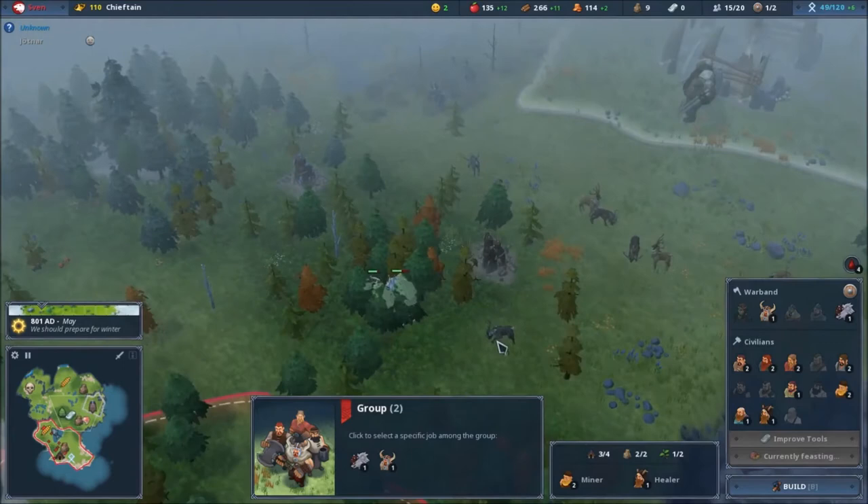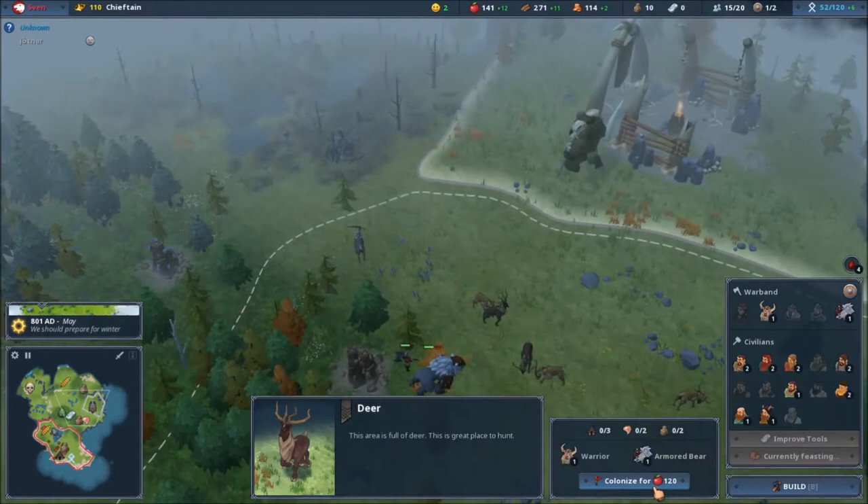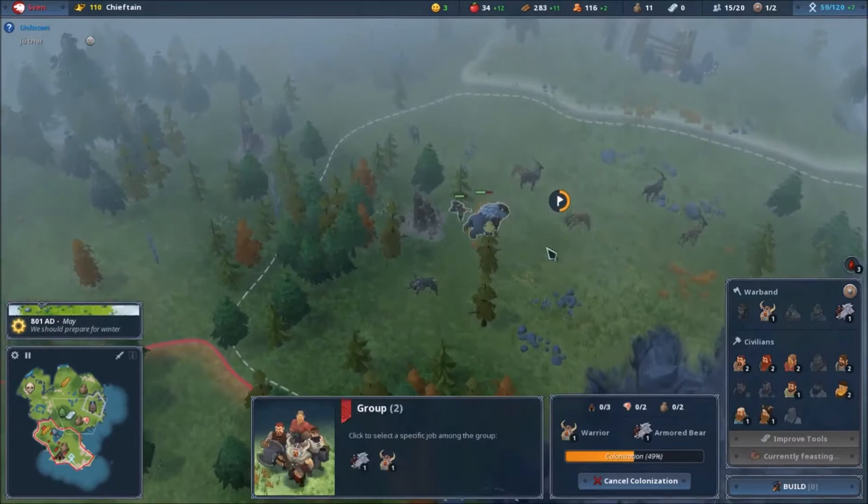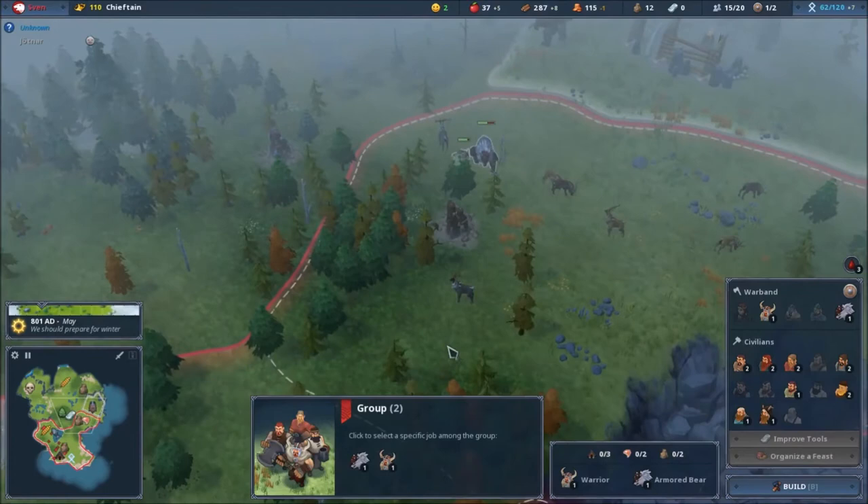Can I colonize this? 420 gold — damn it, I'm going to starve after this. I'm going to take this because it has rock and everything. Let me get the bear off — this territory is mine! Let's build a hunting lodge.